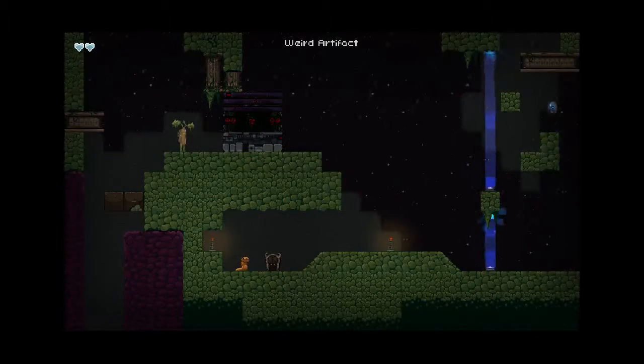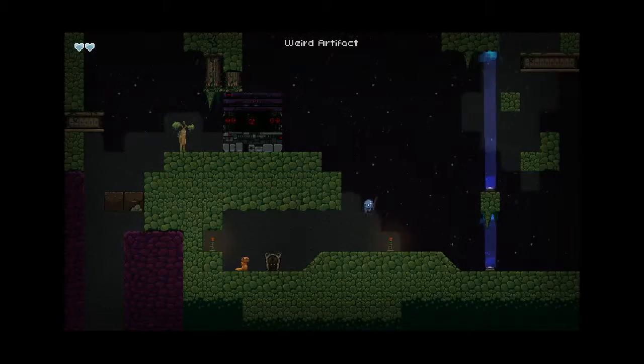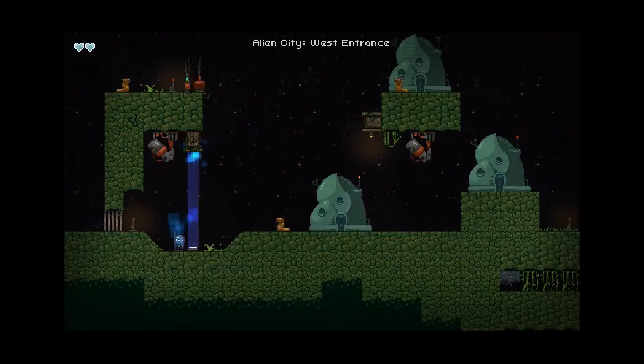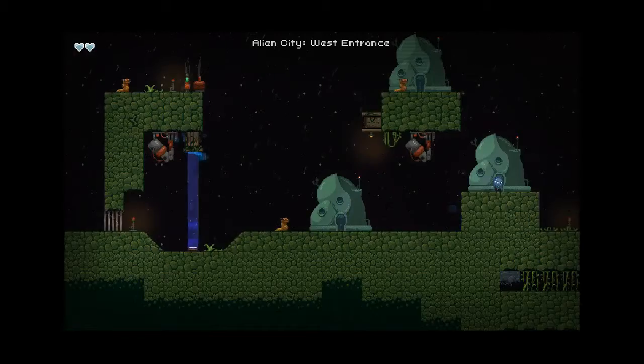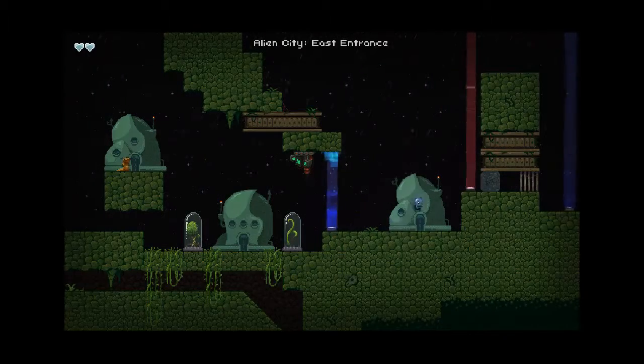Wait, if this is the city, what's over here? That will take us to another hidden item in a few minutes, but we have to go this way. The music is of course that chiptune retro goodness. There's our little path forward — trying to remember if there's any other way around.